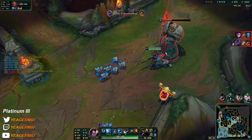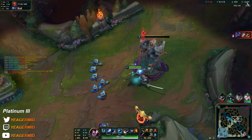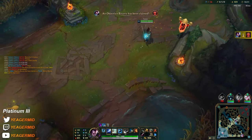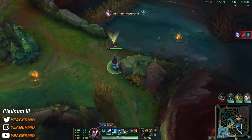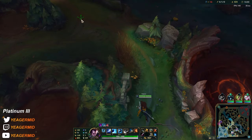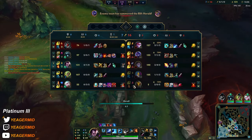Let's try to push. Our ADC is losing, so top, jungle, and bot losing — and when that happens, usually not going to win the game. It's just how it is. If they're losing it's fine, but they're getting demolished while the opponents are scaling 10 times better. In that case, it's over.